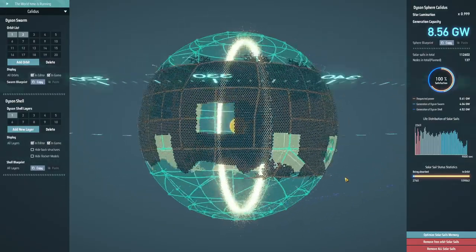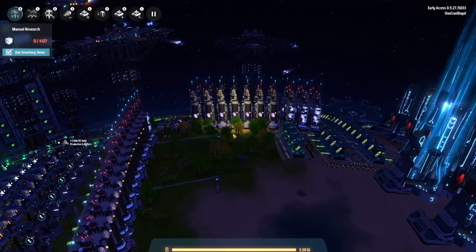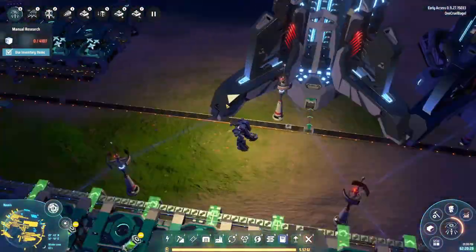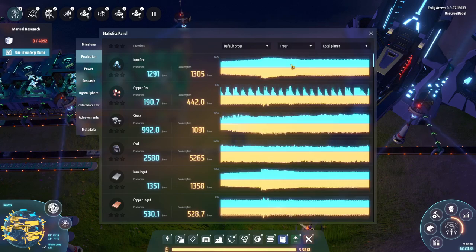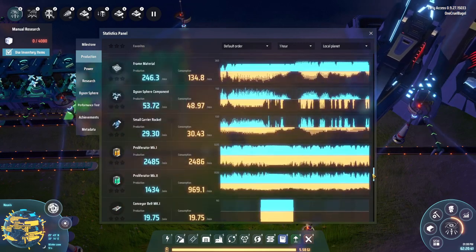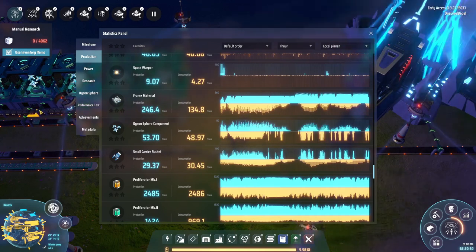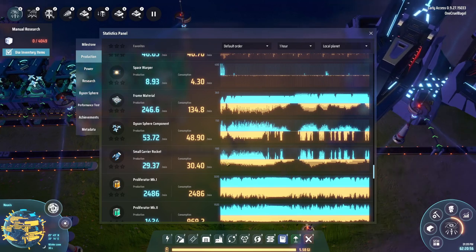The limiting factor is launching rockets and getting nodes built up. We have a system here launching rockets, and I think it was something like 22 per minute. Looking at the production graph over the last hour - here we go, small carrier rockets - we're launching 29 per minute and consuming 30 per minute. As soon as they're produced, they've been passed in and launched immediately.